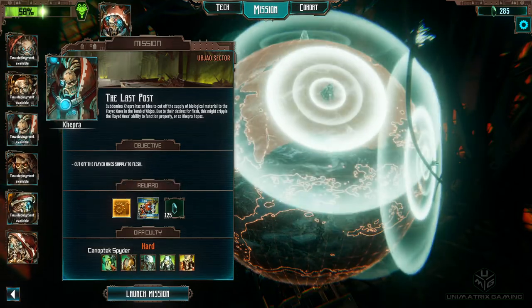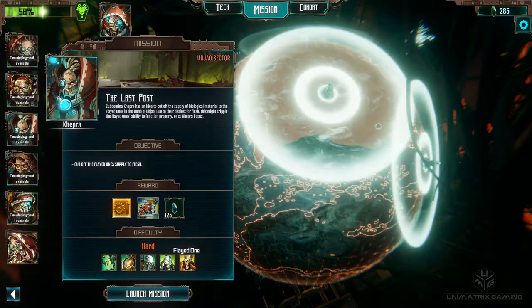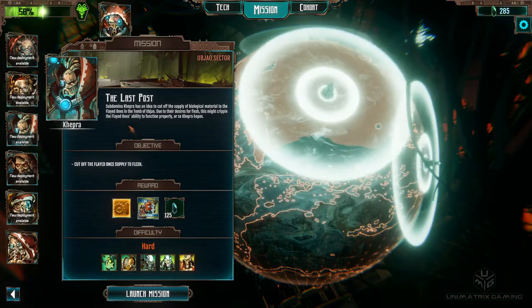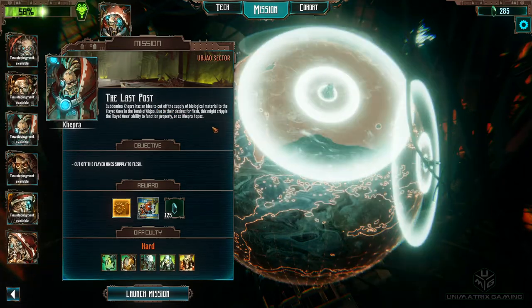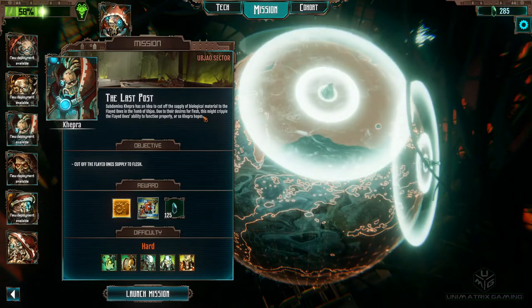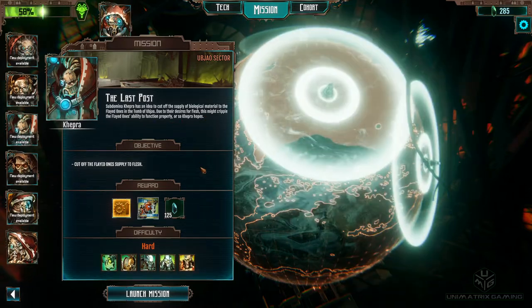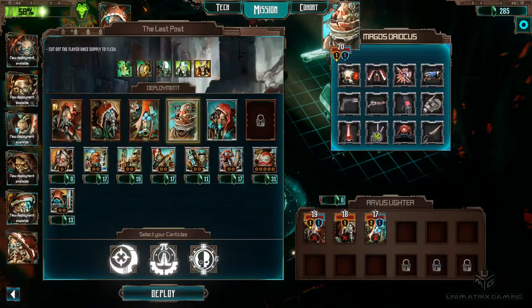We've got Canoptic spiders, Vargard, Immortal, Destroyer, Flayed Ones — no Lich Guards, brilliant. We're going to the Ubjow sector. Subdomia Kepra's idea is to cut off the supply of biological material to the Flayed Ones in the Tomb of Ubjow due to their desires for flesh. This might cripple the Flayed Ones' ability to function properly. Kick some blade butt.